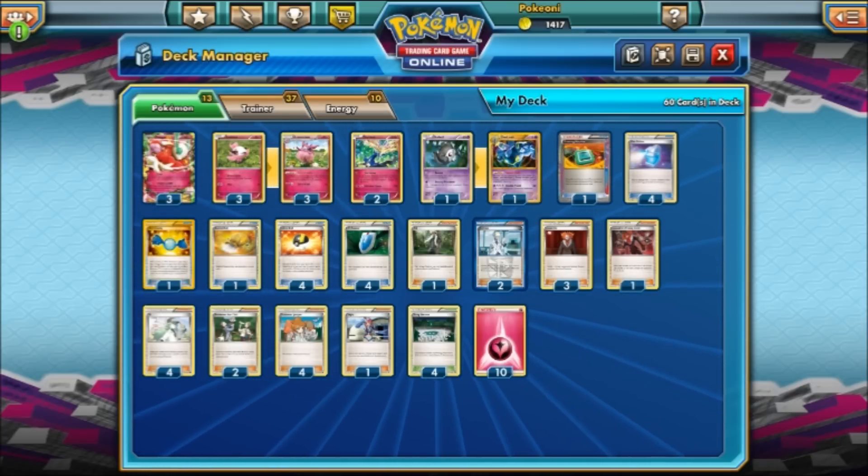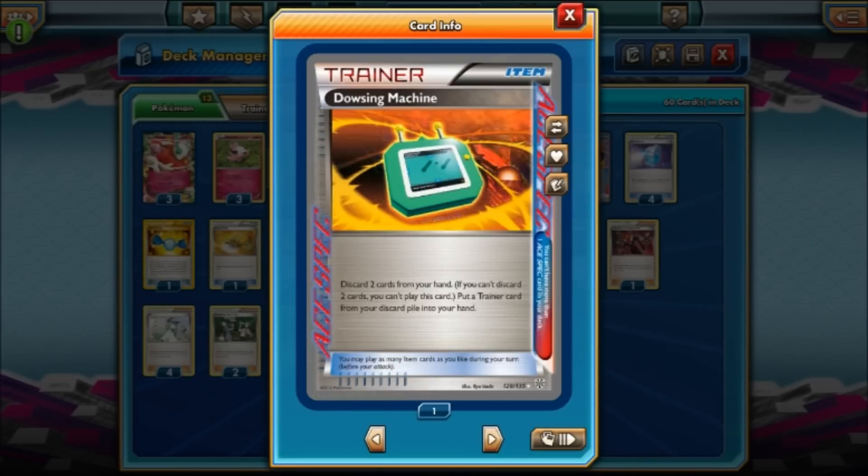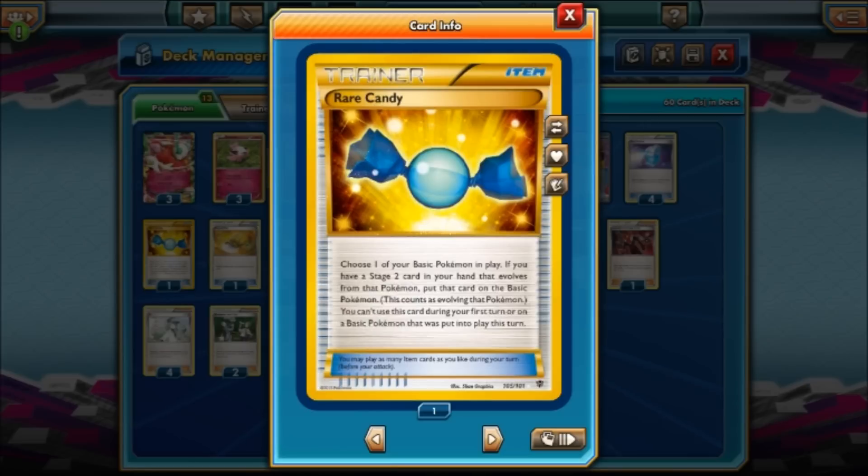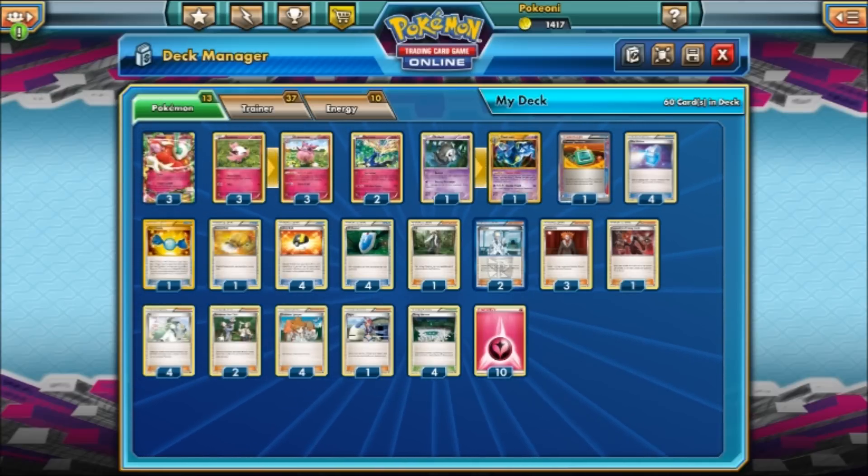Let's go over some Trainers. Devolution Spray — you discard two cards from your hand and get a Trainer card from your discard pile into your hand. We can get Supporters, Ultra Balls, or anything we want with this — it's a very good card. I especially like it because we play one Rare Candy. If I have to discard my Rare Candy early, I can use it to get the Rare Candy back. Rare Candy lets you choose a Basic Pokemon in play and, if you have the Stage 2 in hand, put that card directly on the Basic Pokemon. So if you have a Duskull, you can Rare Candy straight to Dusknoir — that's the only way we can get Dusknoir.